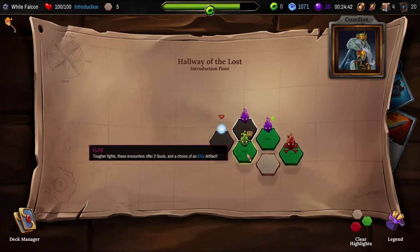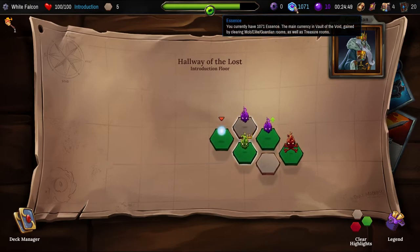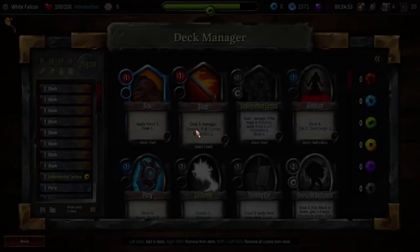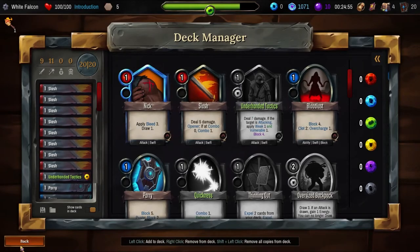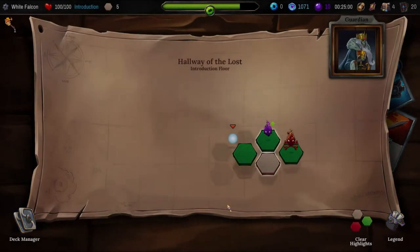Tougher fights — these encounters offer two souls and a choice of an elite artifact. You know I can't say no. What is this for? Well that's to buy stuff at the shop. Can we get a shard? And that is socketed.